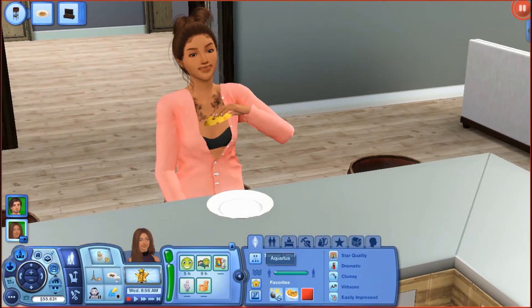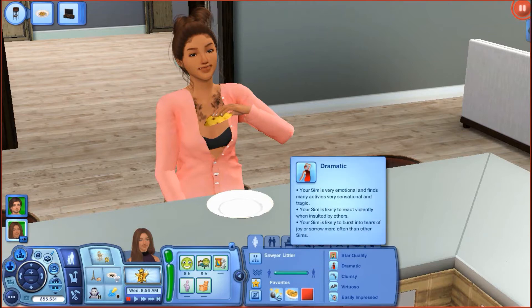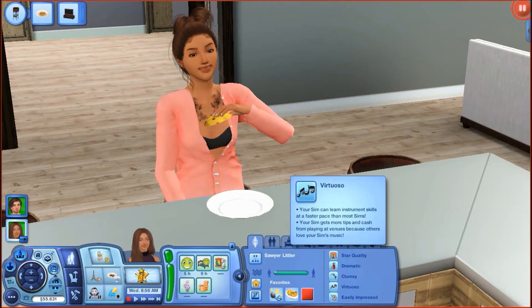Sawyer is an Aquarius. She likes pop, mac and cheese, and red. She actually ages up today or tomorrow. She's still quality, dramatic, clumsy, virtuoso, and easily impressed.